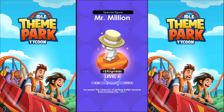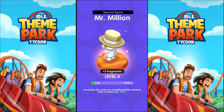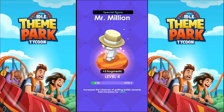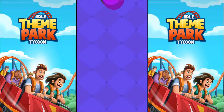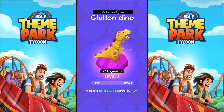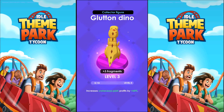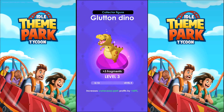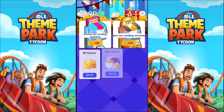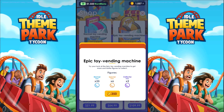Mr. Million increases the chance of getting better rewards for investors — that's the helicopter — and that did go up, so that's very, very useful. That's an 80% boost, which is going to be good. Maybe the helicopter will be kind to us. Collector's item, Glutton Dino — that was just an increase to level 3. Increases Cretaceous Park profits by 60%. It was 40% before, now it's 60%. That was good.